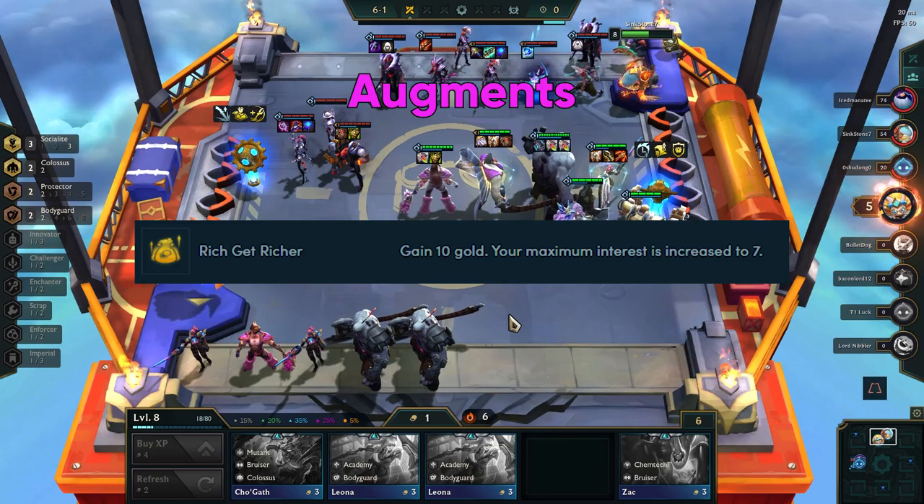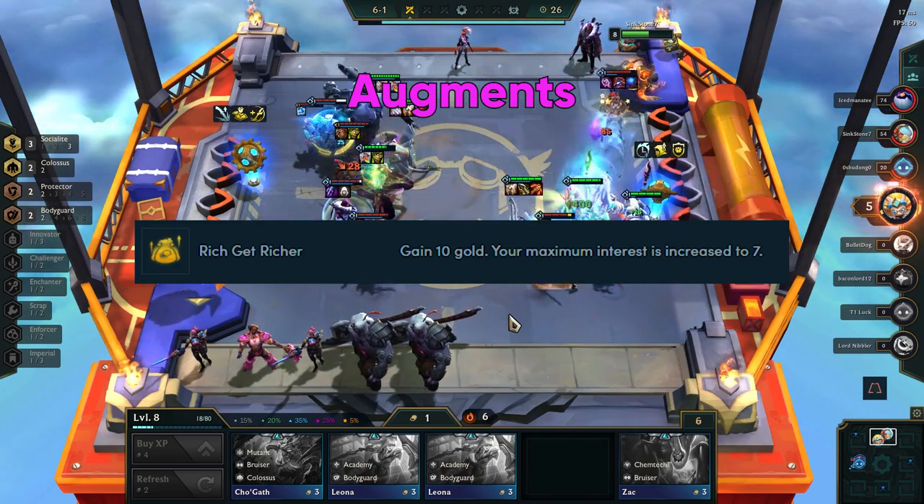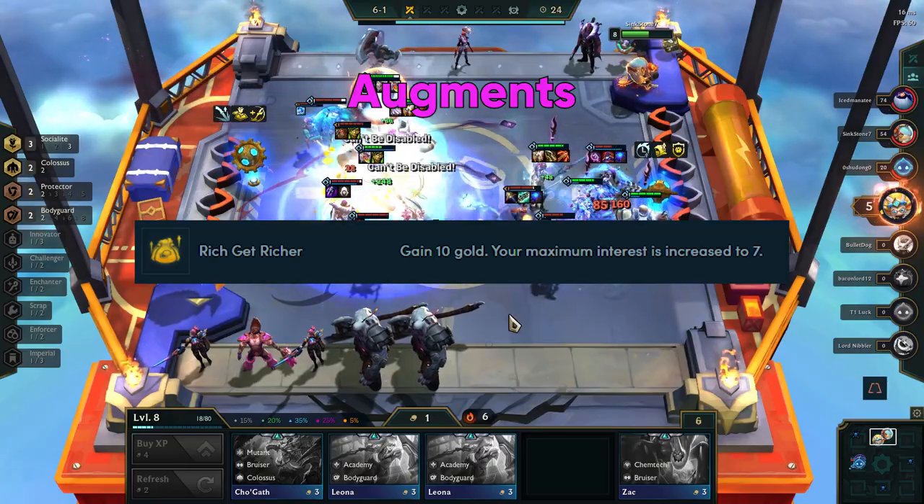The Rich Get Richer augment is helpful here since it grants you 10 gold. In my opinion, this is more useful than the maximum increase to interest cap of 7, since early game the extra gold will give you quite a lead and help you get to 50 sooner.